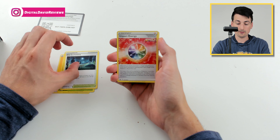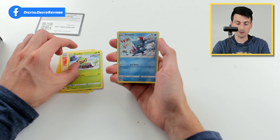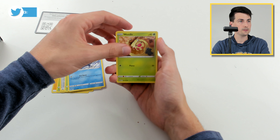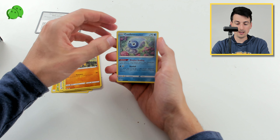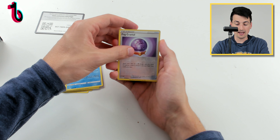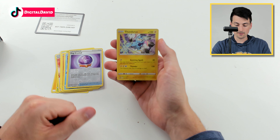Trainer. Energy. Grookey, Grookey, Grookey, Sneasel, you weasel, Weedle. Pretty cool — Farfetch'd, Castform Rainy Form, Fog Crystal. And Thundurus!